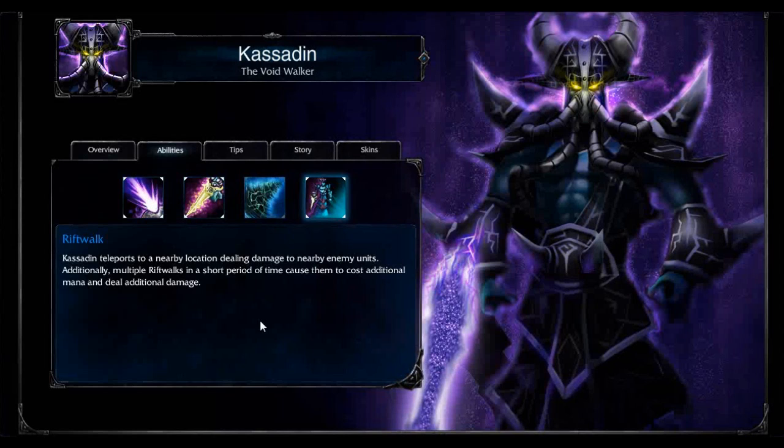Additionally, multiple Rift Walks in a short period cause them to cost additional mana and deal more damage. It's got a varying recharge depending on your cooldown reduction and level. It will cost you 100 more mana per Rift Walk if you've Rift Walked within 7 seconds.